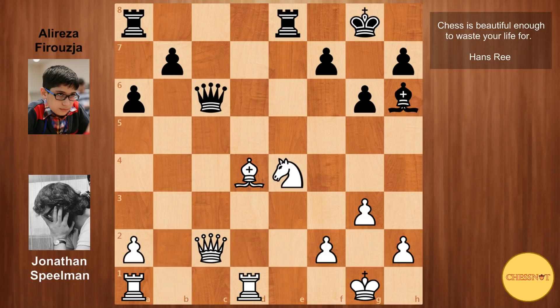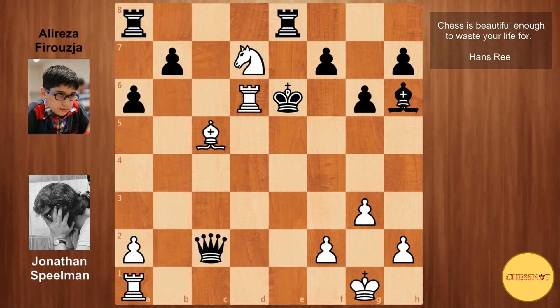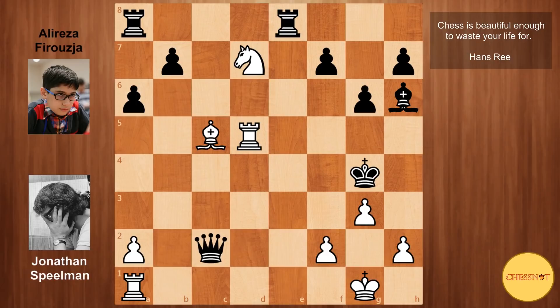Spielmann decided to give up his queen — Nxe4, Nf6 check — basically daring Firouzja to walk his king up the board. We have Kf8, Nd7 check, and the challenge was accepted: Ke7. Bc5 check, Ke6. Rd6 check, Kf5. Rd5 check, Kg4. Ra2d1, Kh3. No more checks for white, and Spielmann resigned in this position. Black has a whole queen for a knight, there are mating threats around the white king, so this is absolutely hopeless for Spielmann.